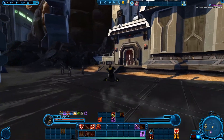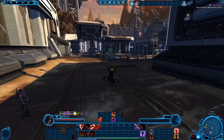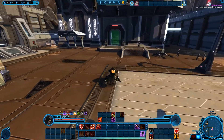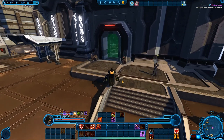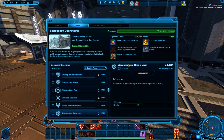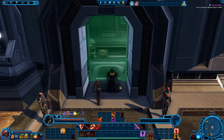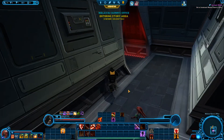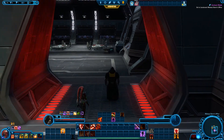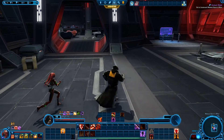Am I in a guild? I am — I'm in the Gray Syndicate, and I'll never remember that. I swear, next time I play I'll be like 'am I in a guild?' Before we go in, let's look at conquest and see how far ahead we are. Only double — not great, but let's make sure we get that companion out because sometimes if you go into missions without a companion you don't get talking points from them.